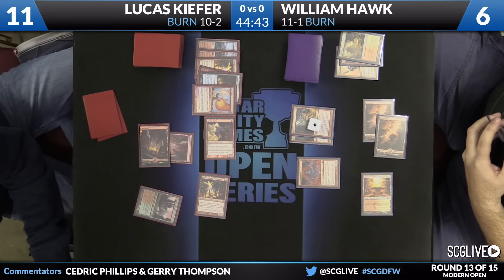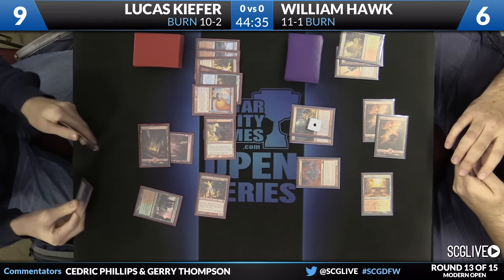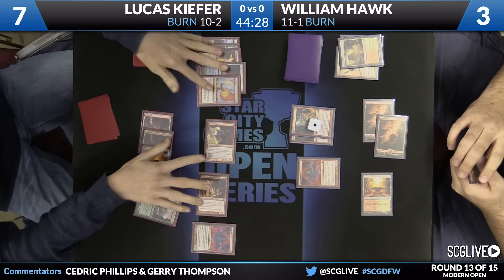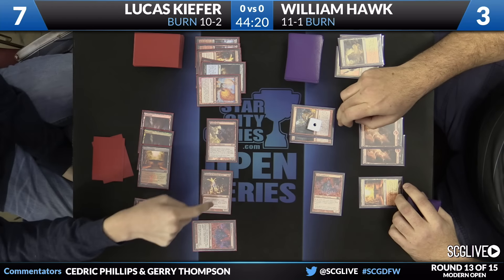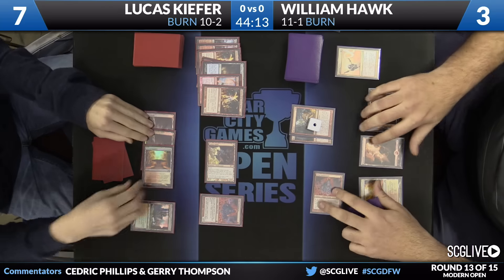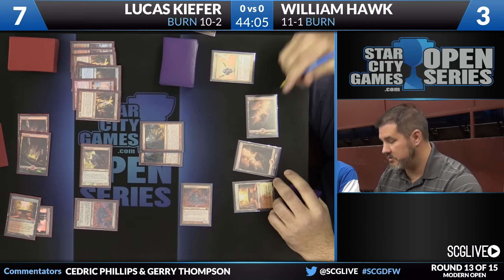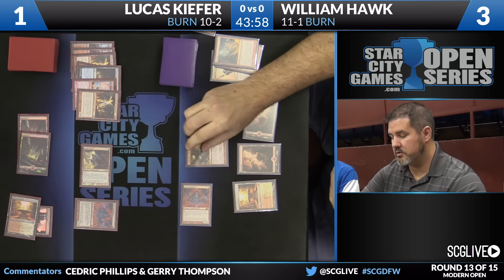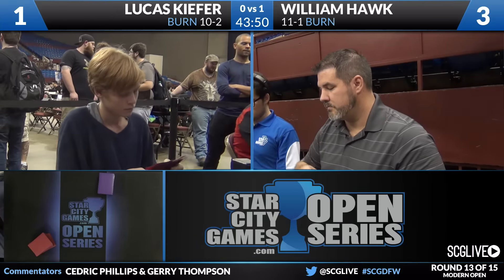Risky Lava Spike to cast. He's going to go down to nine. Now Hawk's going to fall down to three, and then down to seven from playing Grim Lavamancer — so he could just die right now. He does know the top card of William's deck is a Goblin Guide. Eidolon's suspend trigger is on the stack. Going to activate Grim Lavamancer to take care of the Eidolon. Now these Rift Bolts are going to come off of suspend — no Eidolon there to trigger. Kiefer's going to fall down to one. Hawk has a burn spell — it's a Skull Crack. William Hawk is going to win this game over Lucas Kiefer. The burn mirror goes to the player on the right; Hawk is currently up a game.